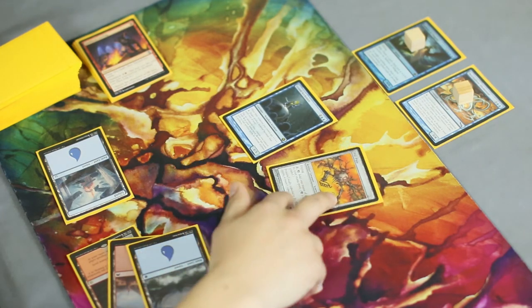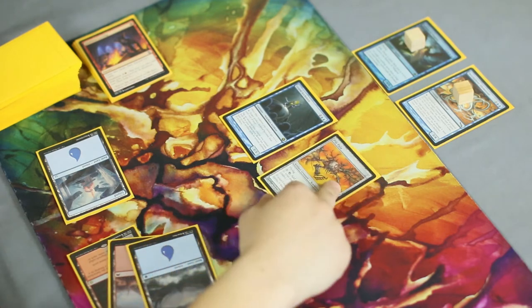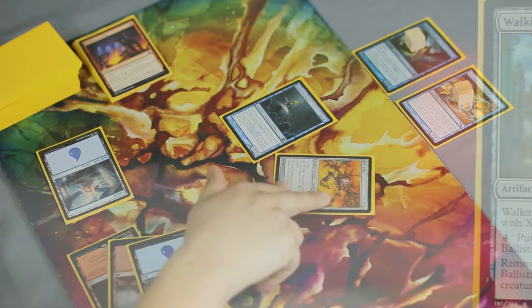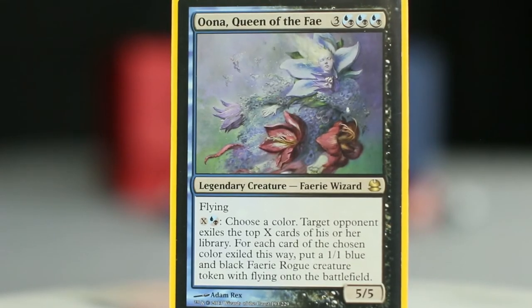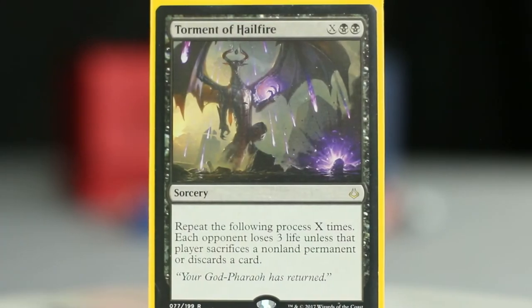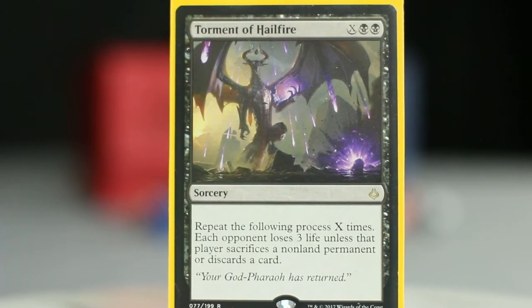But what are we going to do with all this mana? There are a lot of contenders for infinite mana sinks. We can use our uncountable mana to load Walking Ballista with counters, then remove those to do uncountable damage. Or we can exile their entire deck and make an army in the process with Unn, Queen of the Fey. We could also pour all of that mana into Torment of Hailfire and burn our opponents out that way.